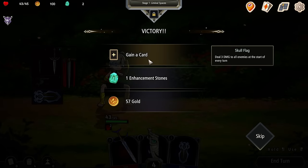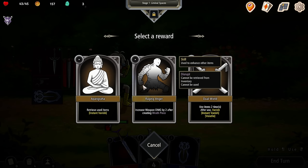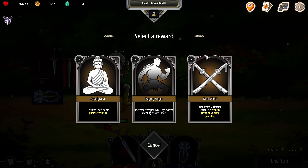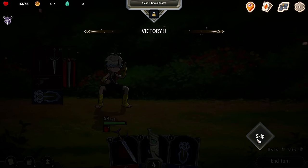I think what I can do is toss this one out and put this one in — right now we're doing two damage, but with this one in we're going to do four damage. Enhancement stones are the ones we can use to improve and enhance things. So we can retrieve a used item, increase weapon damage by two after creating a wraith piece, or use items two times. I'll take dual wield.